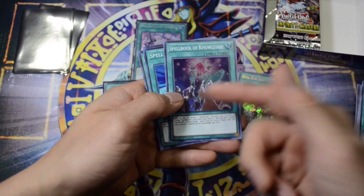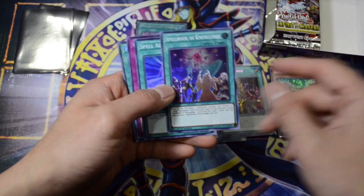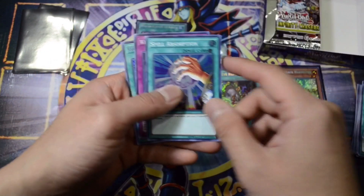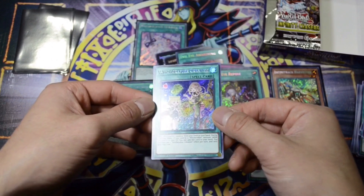Spell Book of Knowledge. Really sweet reprint right there. I think it was like Ultra Rare in Code of the Duelist — one of the chase cards there. And we have Witchcraft Creation.